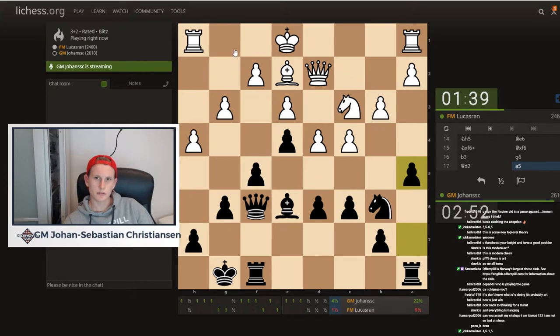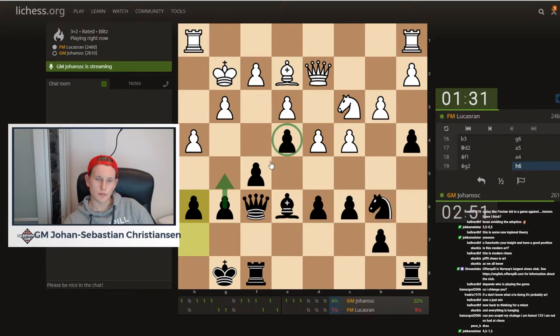Now he should go a4 so he can go long castles without getting a bit annoyed. Okay, so he doesn't care — a4. H6, preparing g5, f4. Should probably go d5 to secure my e4 pawn.